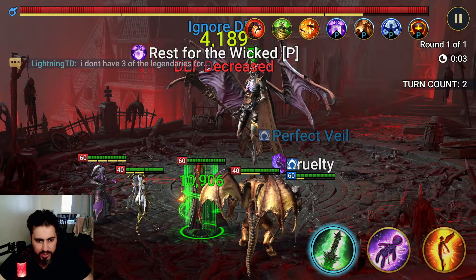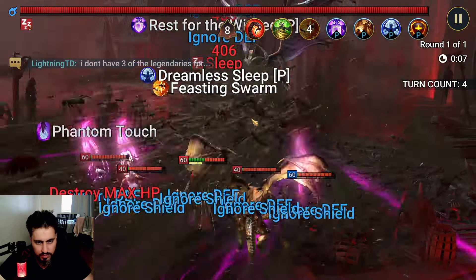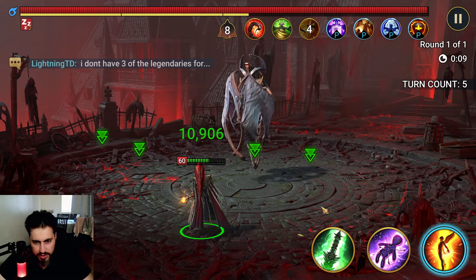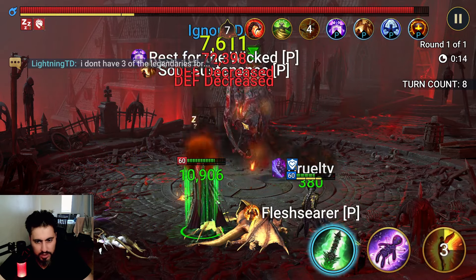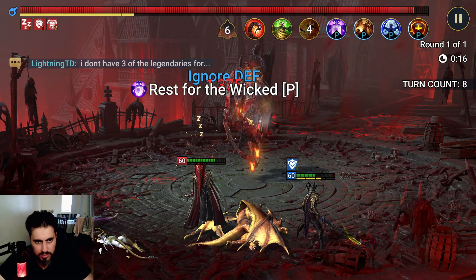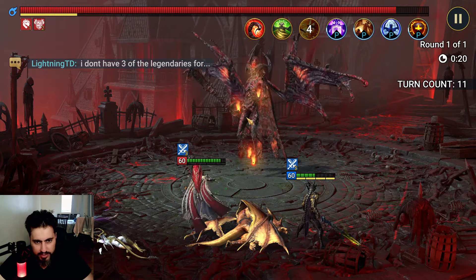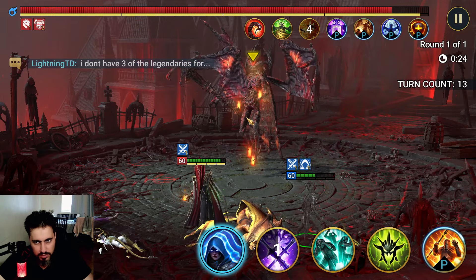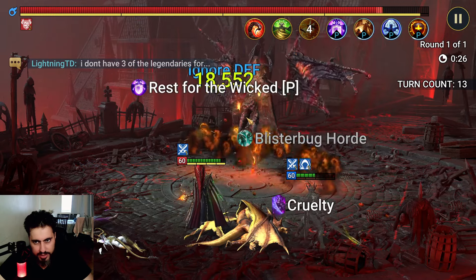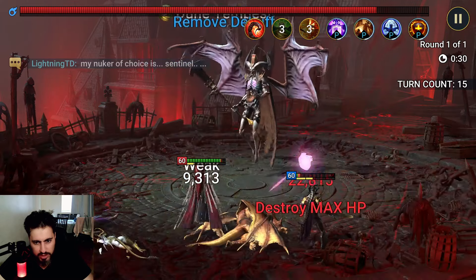Look at that — that's why you build him tanky, so he can just survive the hit like a gigachad. We landed — wait, that's actually not activate, why did I say activate? Oh, I think he can activate the HP burn. Yeah, he can.